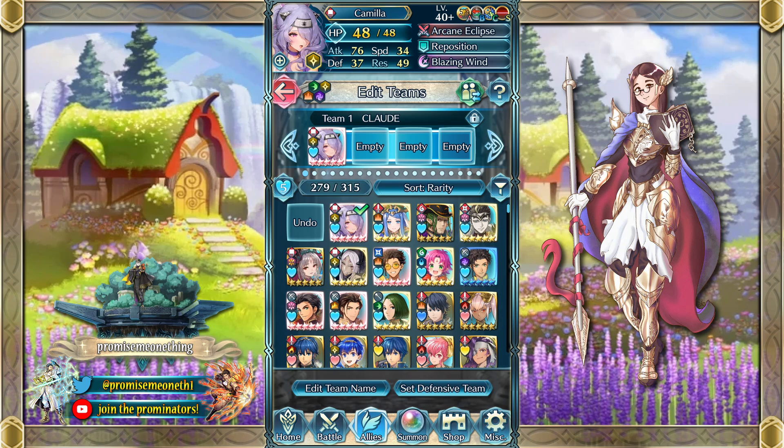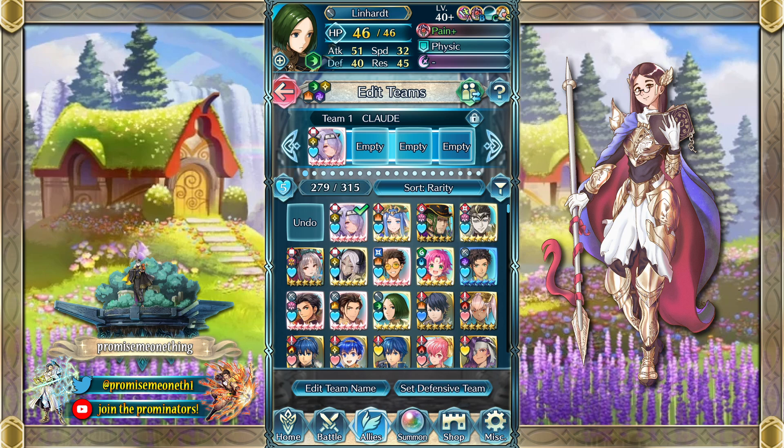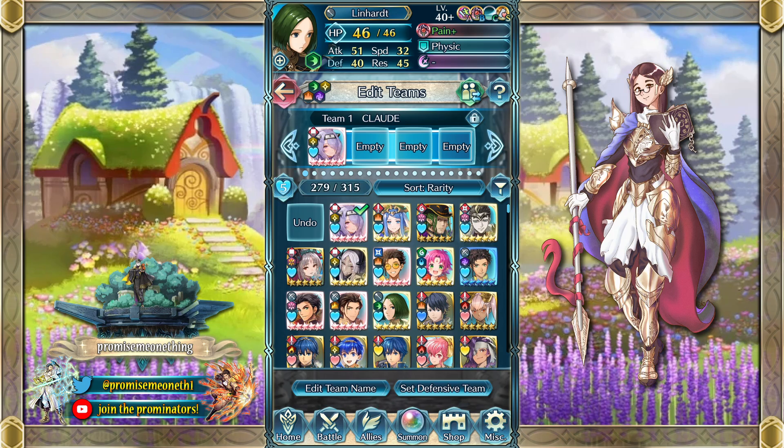So yeah, that was the showcase of a bunch of my favorite units with budget builds. Let me know what you think in the comments — hopefully this was entertaining. And please disregard everything I have been speaking about for the past 17 minutes. Obviously this is a joke. Do not use these builds. This is not legal advice. Happy April Fools guys! Three layers of Distant Counter will not get you around Dazzling Staff. Two layers of Wrathful Staff will not get you doing double damage. That was all a joke. But yeah, thank you guys so much for watching. I hope this was a little fun video to start off your April. Thank you so much to the Promenaders for all your support — super appreciate you guys. Thank you so much everyone for watching. I hope you have a great day. Bye!